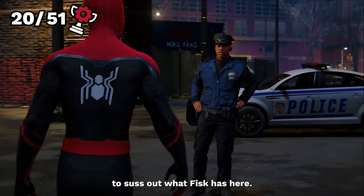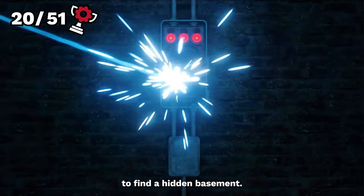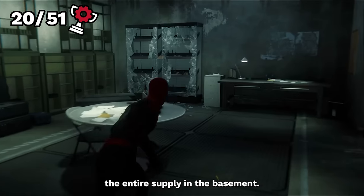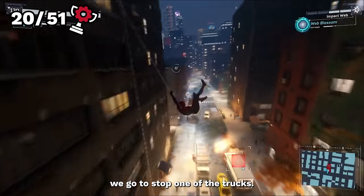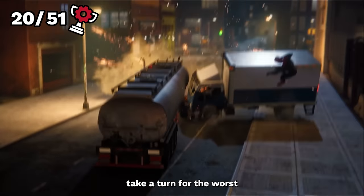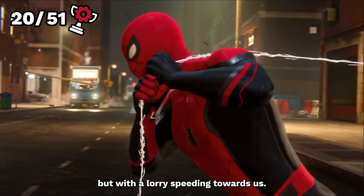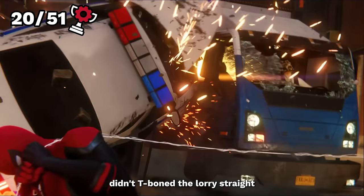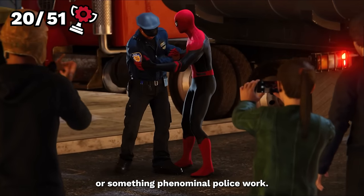We team up with Jeff Davies to suss out what Fisk has here. It takes a little bit of detective work and we use our new electric webs to find a hidden basement, but we are too late — the demons have already raided the entire supply. Since that's a problem for the people of the city, we go to stop one of the trucks. The start goes well, but when a petrol tanker crashes into us things take a turn. We pull the tanker up from the train tracks before a train smushes it, and with a lorry speeding towards us it looks like this might be the end of Spider-Man. But Officer Davies T-bones the lorry straight out of the way, completely saving us.